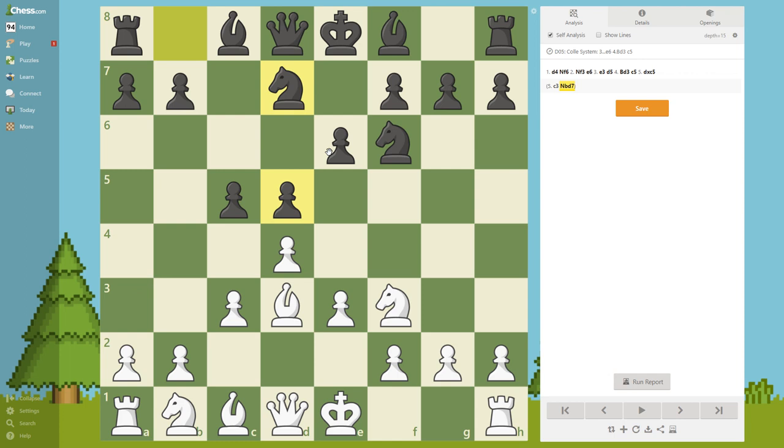So now what would you play for white? Pause the video. It is of course Nd2, putting pressure on the key square and preparing e4 in the future.